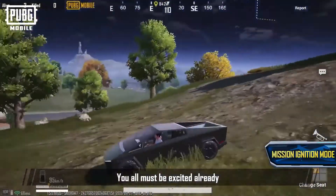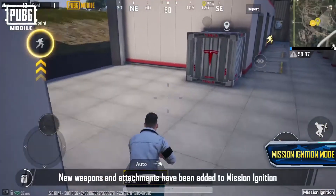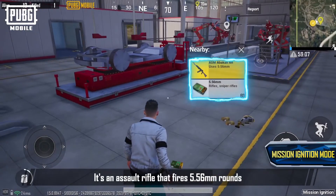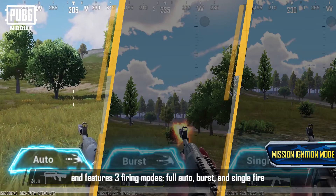You all must be excited already, but there's still much more waiting for you to explore. New weapons and attachments have been added to Mission Ignition. Behold the ASM Abacath — it's an assault rifle that fires 5.56mm rounds and features three firing modes.